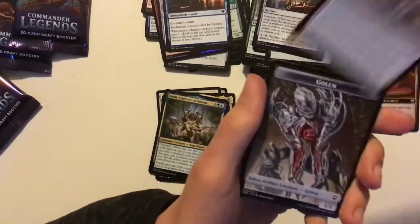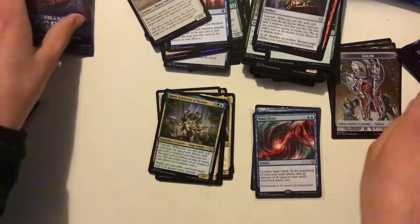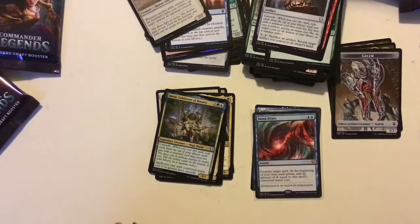And a Court Street Denizen and a Golden Token — that's quite a nice Golden Token I think. That pack not so good, but.